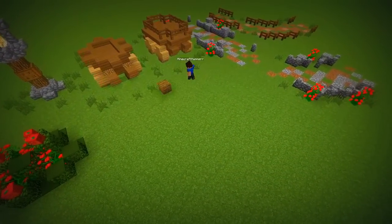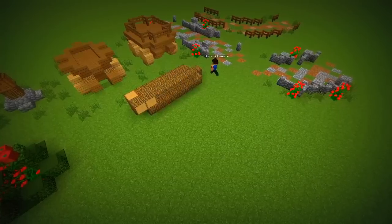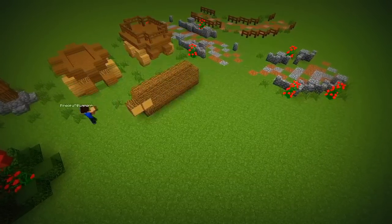In the industrial parts, stacked logs can look really good as decoration. Just stack up sideways logs and place some rails over them.